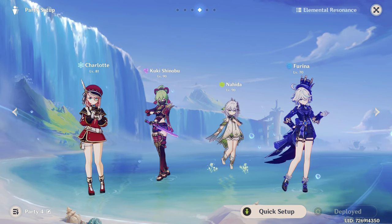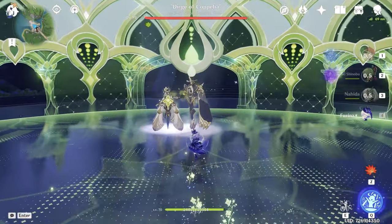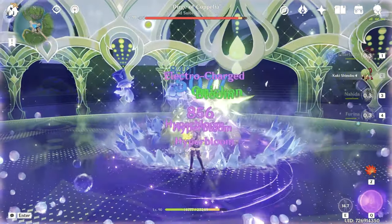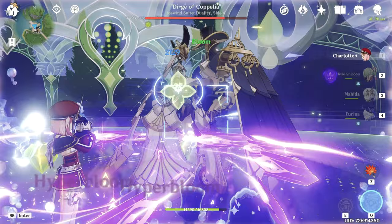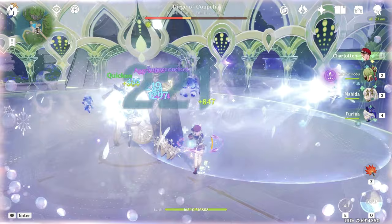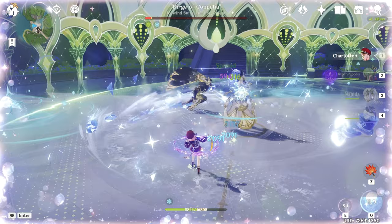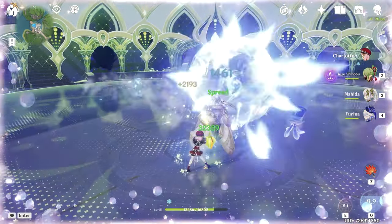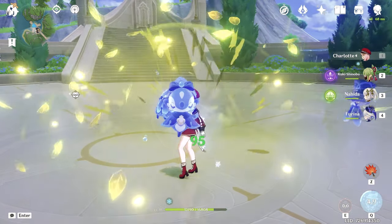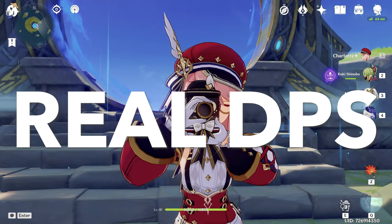Let's test performance of this team. Starting with Nahida's skill, Nahida's burst, then using Furina's skill to create Dendro Cores, then Furina's burst, Cookie's skill to activate Dendro Cores, going to Charlotte using hold skill then burst — and the boss is dying. I don't know what the main source of damage is but we're getting it. We easily one-cycled the boss — damage is not a problem for this team.